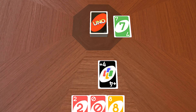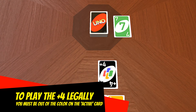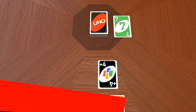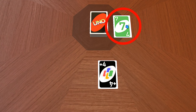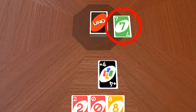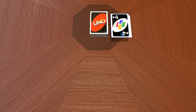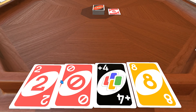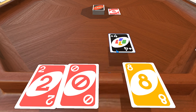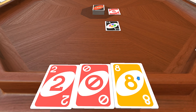You can only legally play the Draw 4 card on an opponent when you're out of cards of the color of the active card — which is the card at the top of the discard pile. In this case, I'm perfectly legally able to play that Draw 4 card against my opponent. However, in this case I still have some reds in hand, so I can play the Draw 4 card, but technically it's an illegal play.